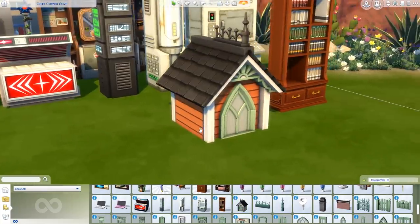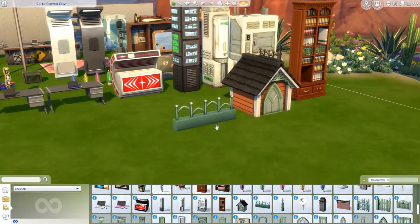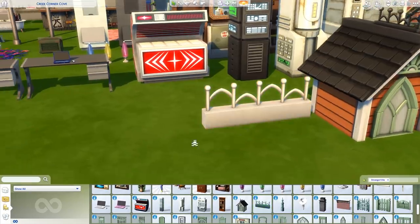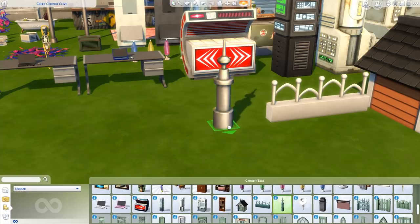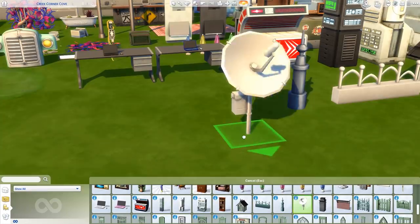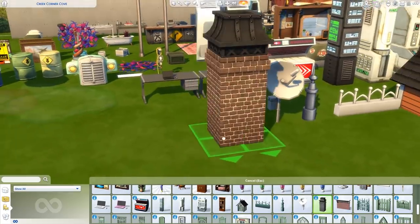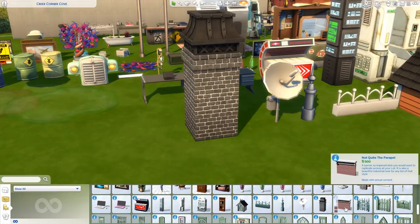This is a roof detail you can place on the top of the roof — the Custom Style Tileables. There are a lot of different presets for it. You also get the Semi-Custom Style Spire. And — definitely not a satellite dish — we get a new chimney, the Old-Timey Chimney, with some new presets. Then we get the Not-Quite-the-Parapet, which you can place somewhere on your house.